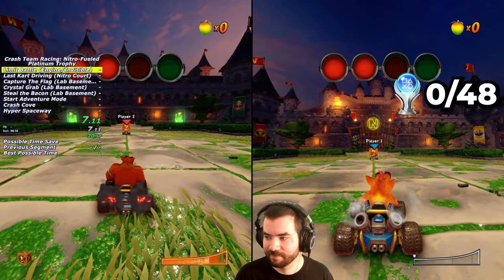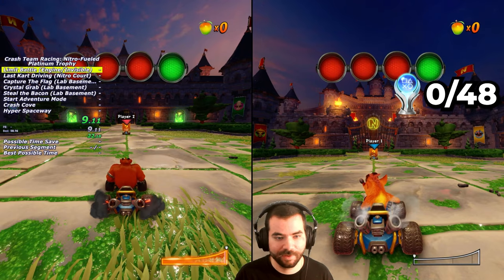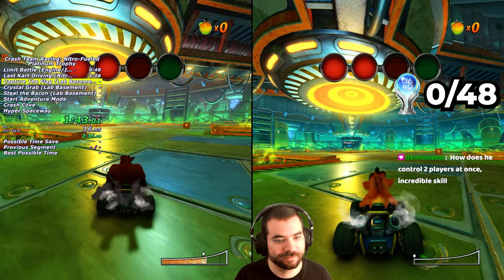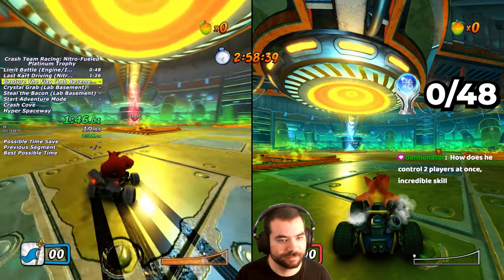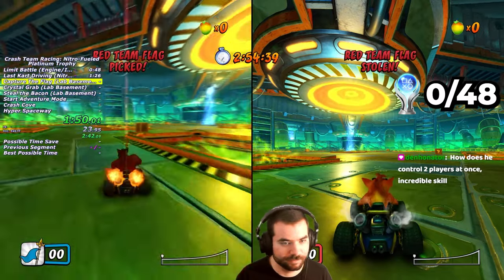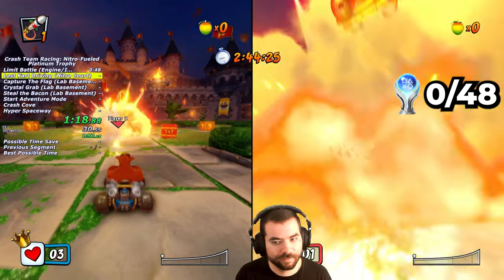For Limit Battle and Last Car Driving, I play on Nitro Court since Player 1 and 2 spawn very close to each other. For Capture the Flag, Crystal Grab, and Steal the Bacon, I play on Lab Basement, since this is the smallest map and requires the shortest distance to drive between the flags and collect every crystal.